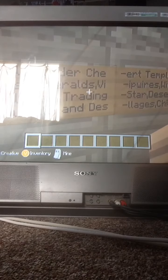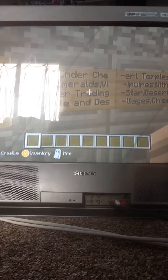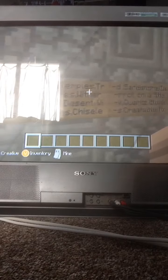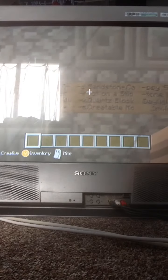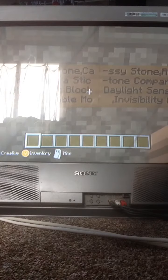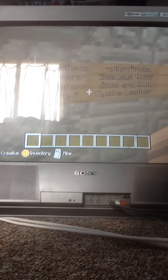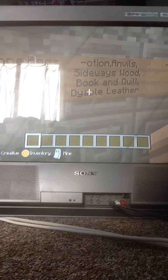And here's all the stuff actually going to be in the update: ender chest, emeralds, villager trading, jungle and desert temples, tripwires, wither star, desert villages, chiseled sandstone, carrot on a stick, quartz blocks, creatable mossy stone, redstone comparer, daylight sensor, invisibility potion, anvils, sideways wood, book and quill, and dyeable leather armor.